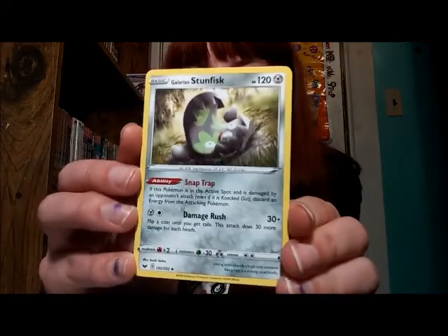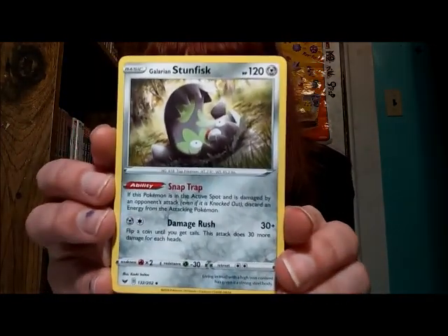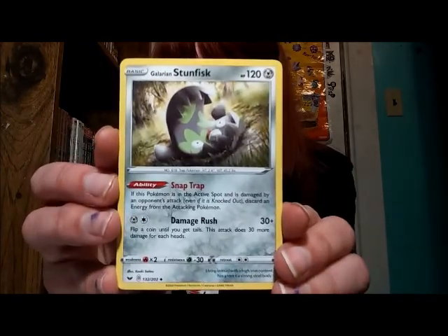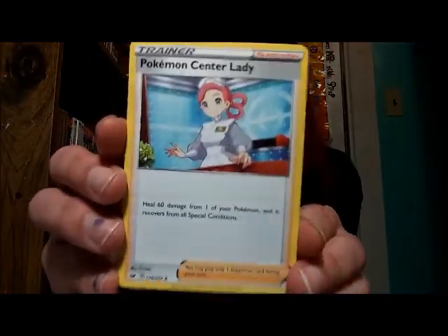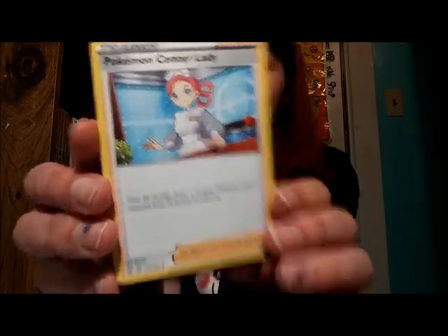All right, and then we have Galarian Stunfisk — definitely an improvement from the design of regular Stunfisk, although I am still not a huge fan of this Pokemon. And then finally we have the Pokemon Center Lady. So that was good overall.